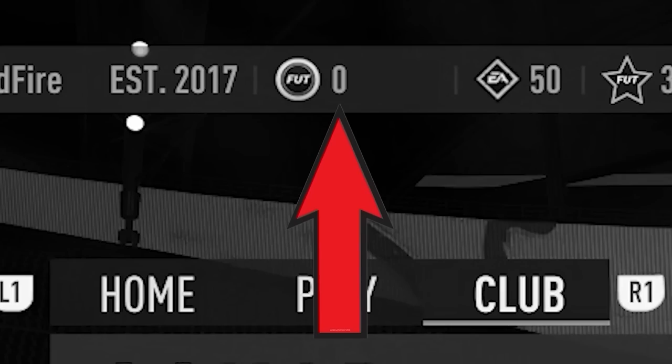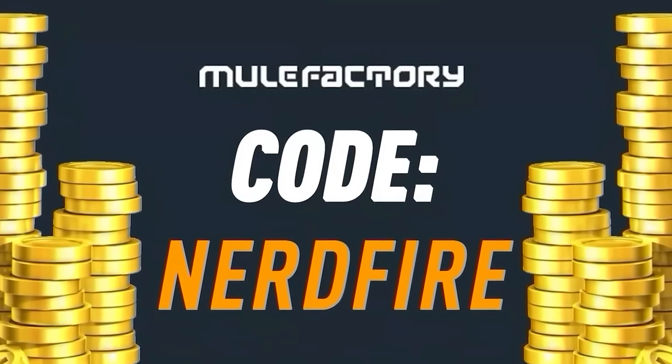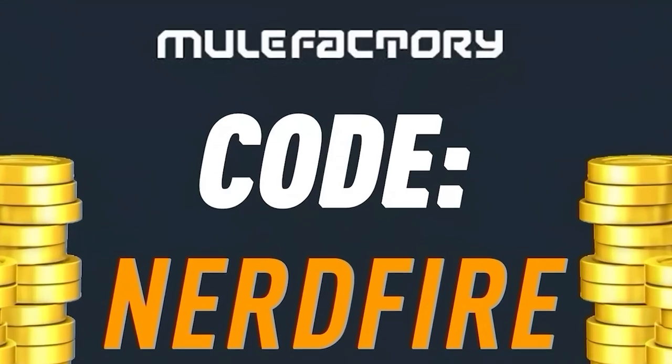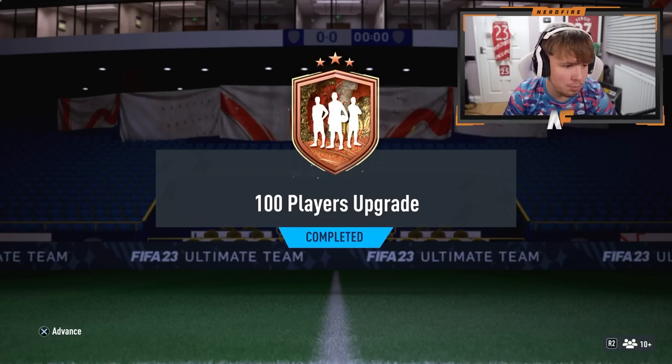Have you guys got a terrible team, no coins, and you want to buy some of the brand new players from the FootCenturions promo? Look no further than MuleFactory.com. Go over there to get the cheapest, most safe, reliable coins and use the code NERDFIRE at the checkout for 5% off your order. Link is in the description down below.